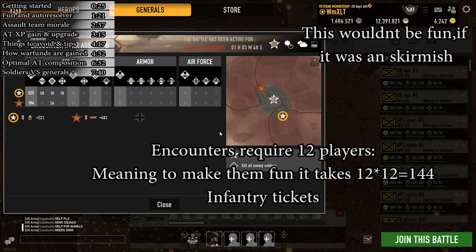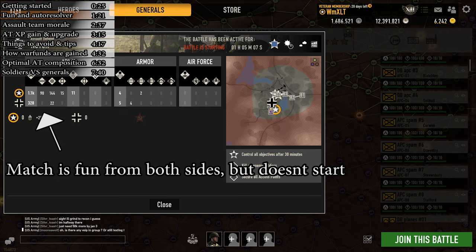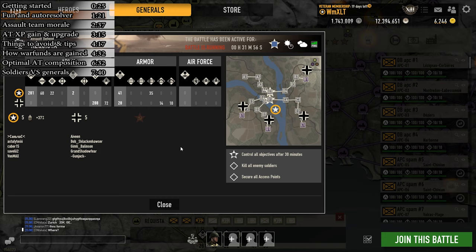However, if it's an encounter like Colmar, Hamlet, or Depot, you need at least 144 infantry to make it fun. Sometimes a match, even though it's fun from both sides, doesn't start. In that case, the autoresolver kicks in after 5 minutes of preparing time and 65 minutes of starting time. Once the autoresolver kicks in, the side with less overall warfund value in ATs loses and a retreat happens. Also, if the match is autoresolved in any way, no side earns warfunds or experience.